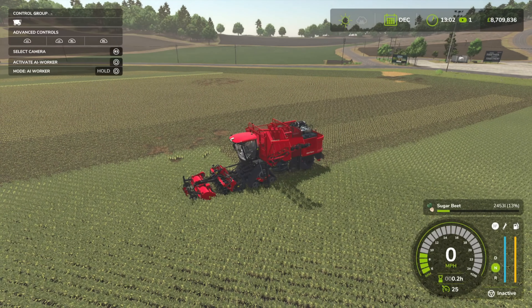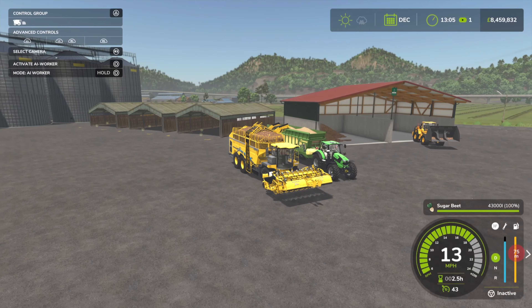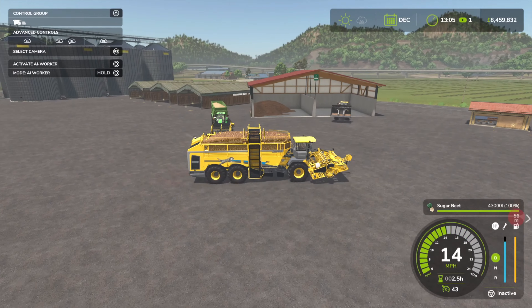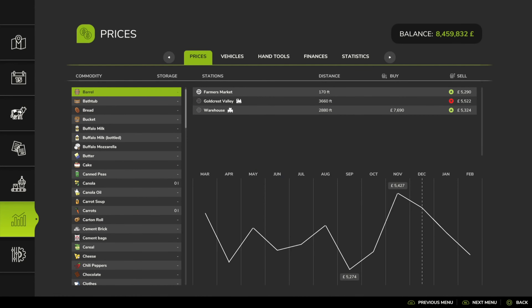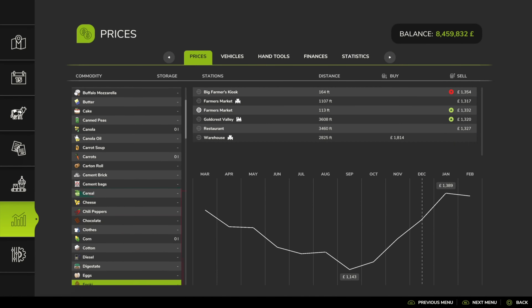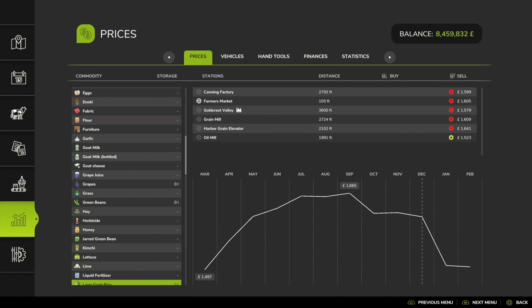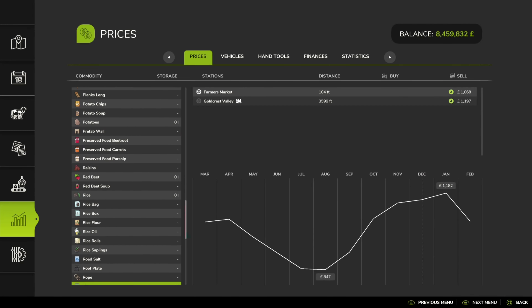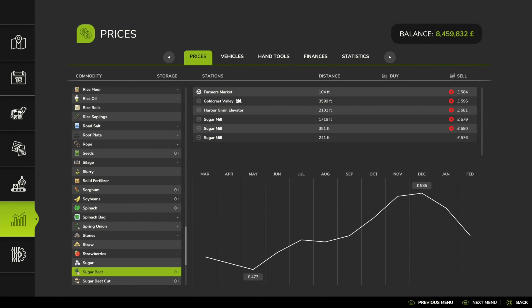Now we've covered planting and harvesting - let's look at what you do afterwards. Once you've harvested your sugar beet, you can store it and sell it at a later price. Sugar beet can be sold at a couple of places. Scrolling down to sugar in the price list - we've got a couple of options including the free market. At the moment we're looking at a peak price, and generally selling via the train gives more profit.